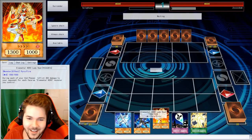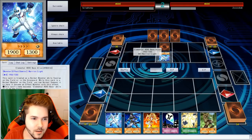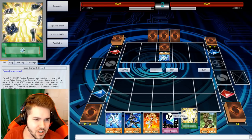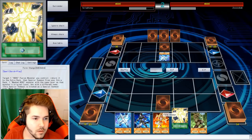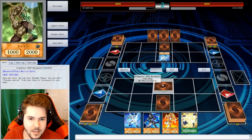I'll start with Neos Alias in attack mode, set one card face down, and end my turn. I hadn't even realized how solid of a card he is — just a 1900 beater to start with. I got a Form Change, but I don't really have much material at the moment. Form Change is used once you already have a fusion monster — if you target Dark Law, since it's level 6, you can only summon other level 6 fusion monsters. So we're gonna set that face down and end my turn.